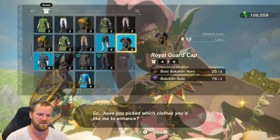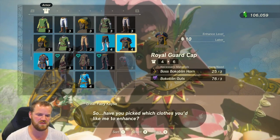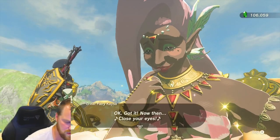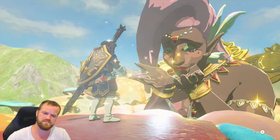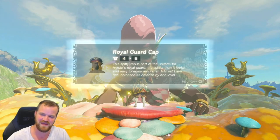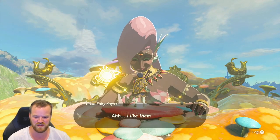Let's start with the head. Two Boss Bokoblin Horns and three Bokoblin Guts, ten rupees. It's only increasing it by two — four to six — so hopefully the next tiers will be a little bit bigger of a bump. The Royal Guard cap, one star.